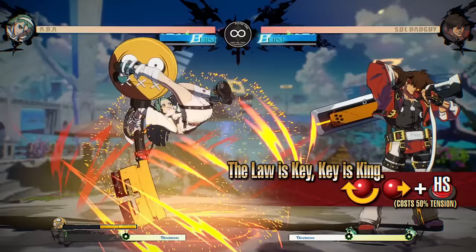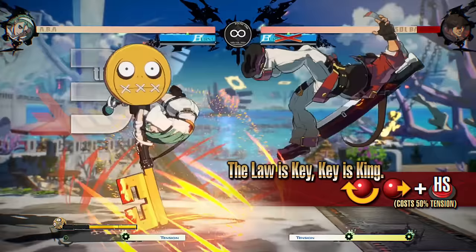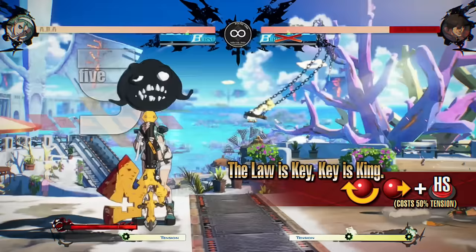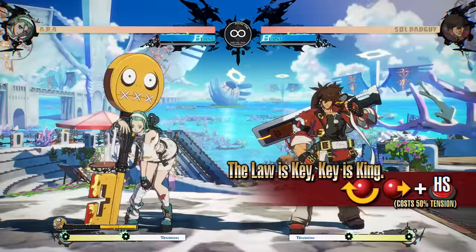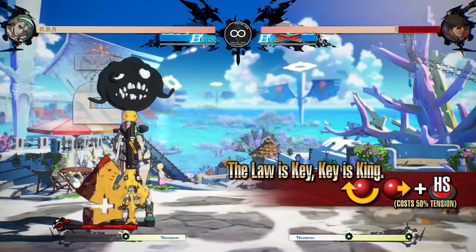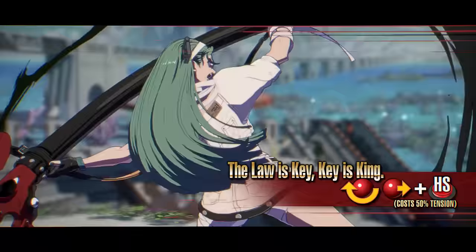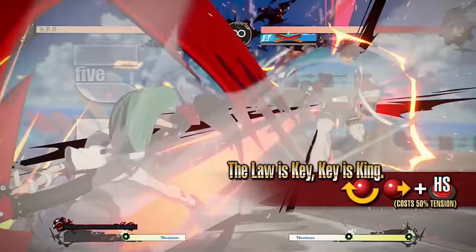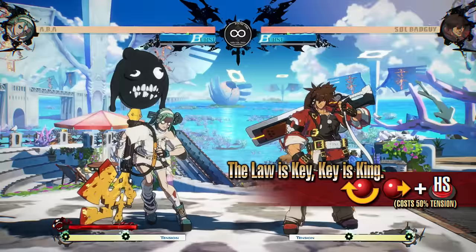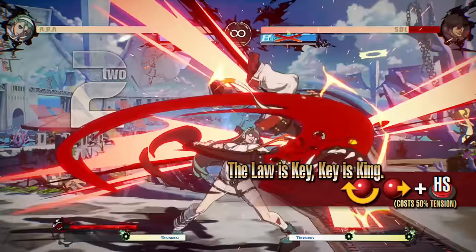The Law is Key, Key is King is a powerful strike attack swinging down with Paracelsus. It greatly increases Jealousy Gauge on hit, entering Jealous Rage. As it has fast startup and is invincible as the attack comes out, it can be used both in combos or to interrupt your opponent's block strings. On hit while in Jealous Rage, Paracelsus performs a vicious attack at full strength, exhausting all remaining Jealousy Gauge. Consider when to use this move carefully as it ends Jealous Rage mode.